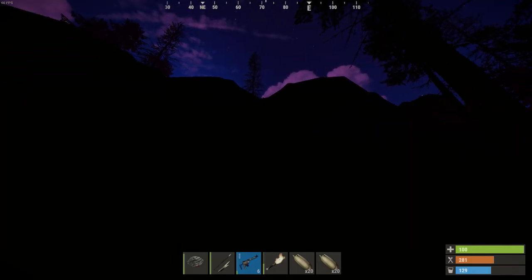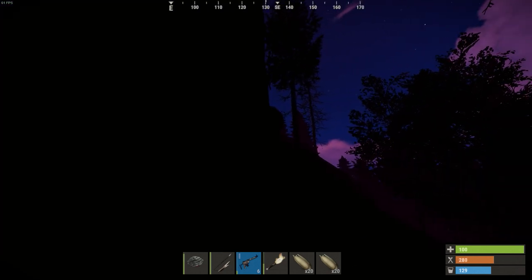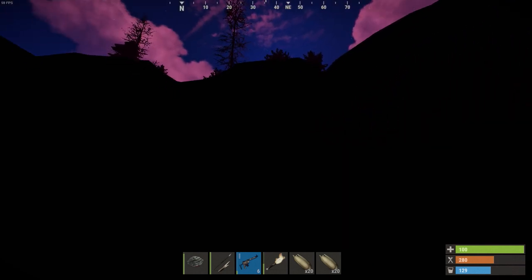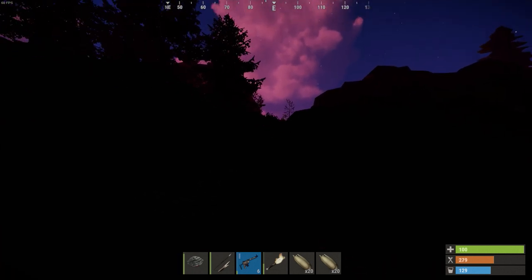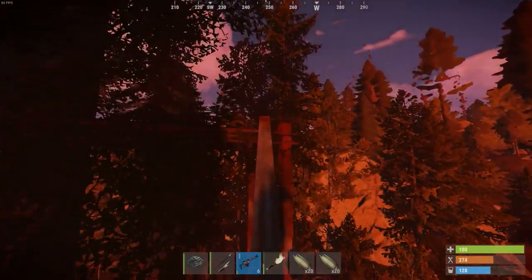You already got a tier 2 weapon from one monument — what are the odds of that? Very low. So you're going to have to run lots of monuments. I just happened to get a semi off my second millie crate, which is insane. But you see the results right here — we got the semi. So we're going to continue our journey with the semi on our Naked Spawn.